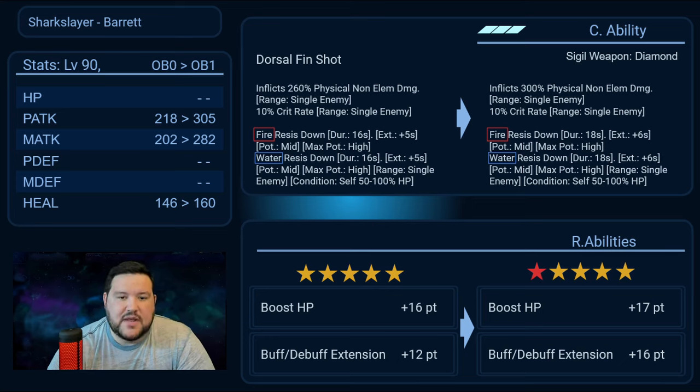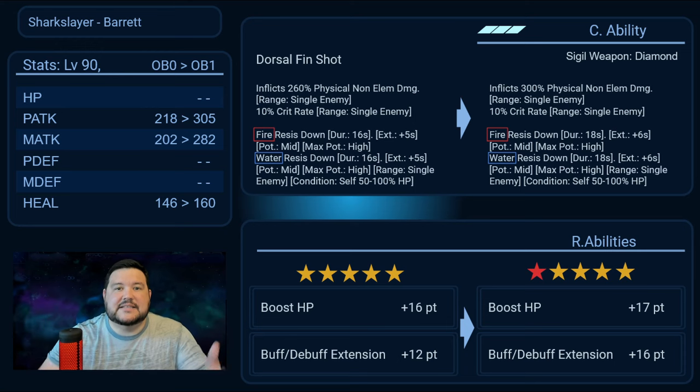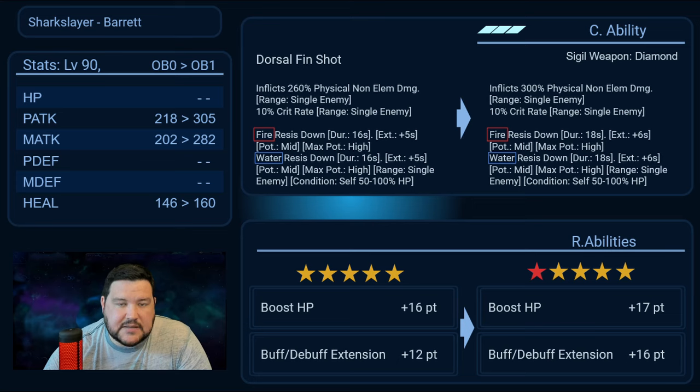The stats aren't super impressive, but we're not really concerned about physical or magical attack on a utility weapon — though heal can be a factor if you want your utility character to also be a healer. The fire and water resist potency doesn't change from OB0 to OB1. R ability wise, HP goes from 16 to 17 points, and buff/debuff extension goes from 12 to 16 points. My advice: if you're free to pick up a copy, getting to OB1 is not that important. Eventually OB6 for high potency breach on one cast is the big deal.